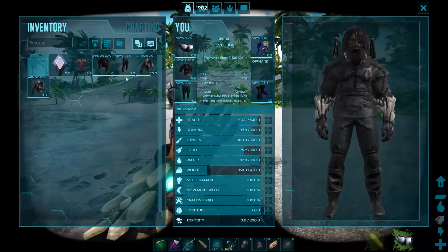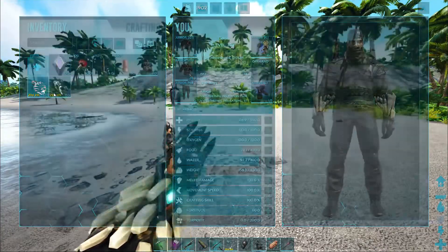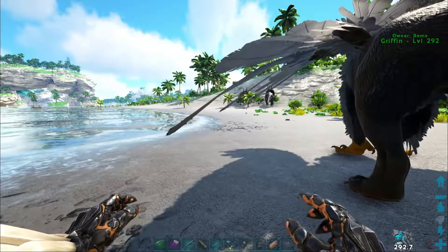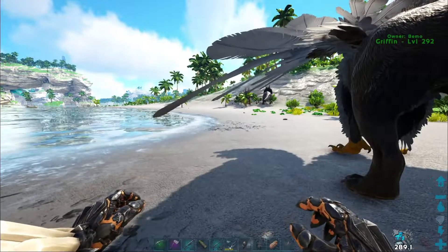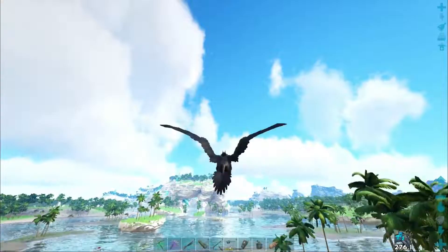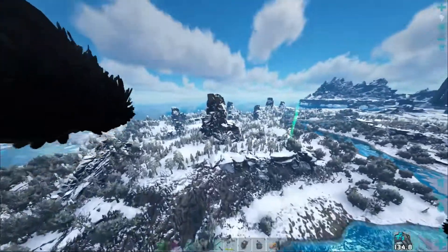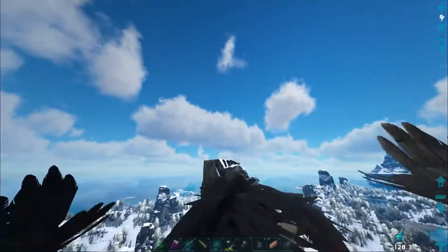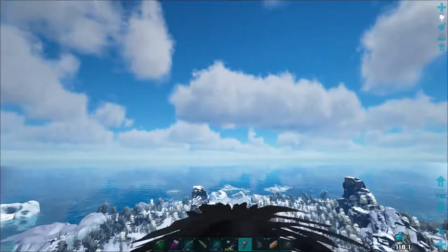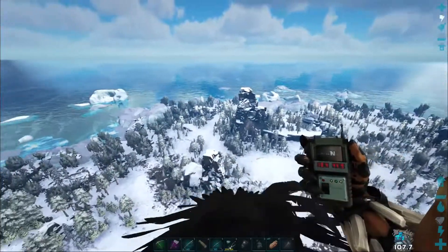Let's get our regular gear back on, throw out our griffin, and head to the next one. The next artifact is the Artifact of the Devourer — it's a pretty easy one, just up on top of a peak. The coordinates we're looking for are 15, 45 on that peak.